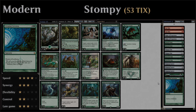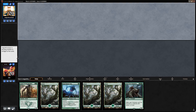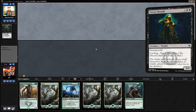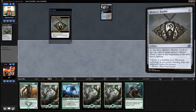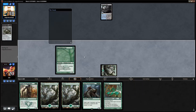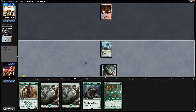Alright, we're on the draw. This hand is tempting because of the Dungrove Elder with four forests, but if we don't draw a one or two-drop the hand is glacially slow for Modern, so we'll go to six. This is much better — a nice one-two-three curve. We'll bottom the forest. The opponent cycles a Street Wraith and plays a Mishra's Bauble, so it looks like a Grixis Death Shadow deck.